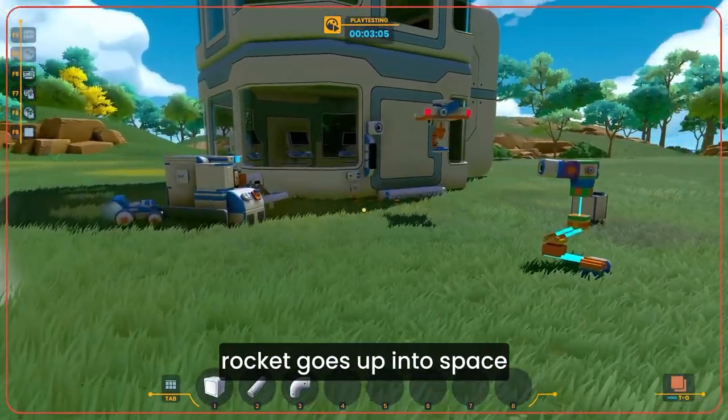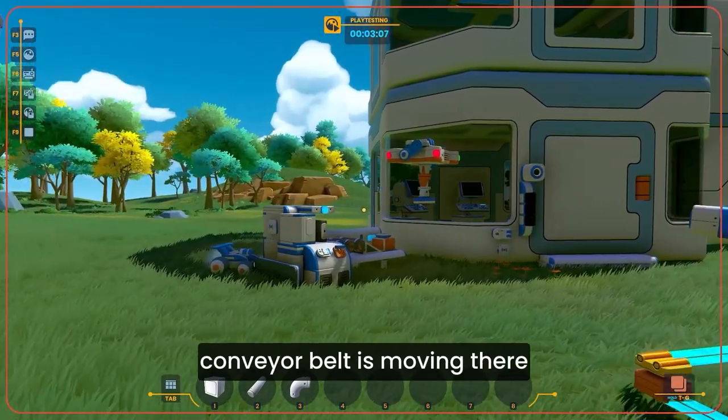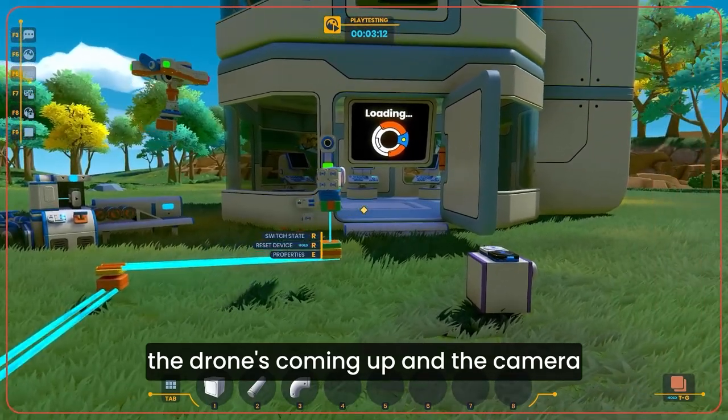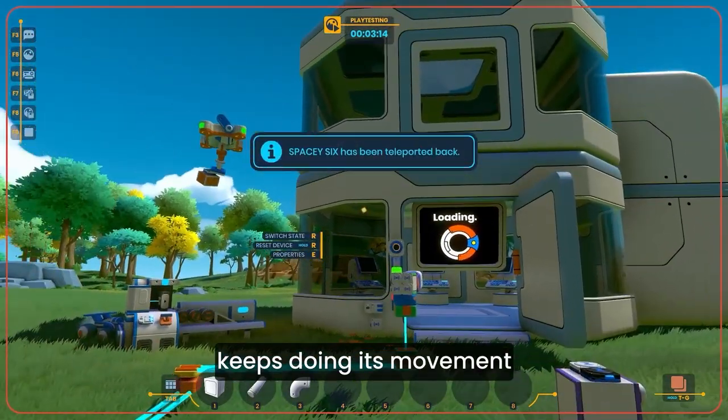The rocket goes up into space, the conveyor belt is moving, the drone is coming up, and the camera keeps doing its movement. And the drone freaked out.